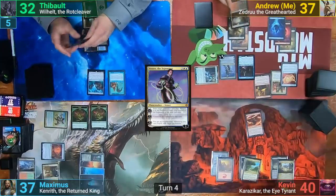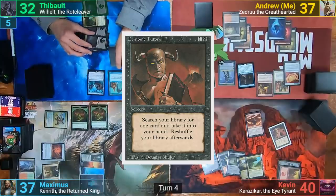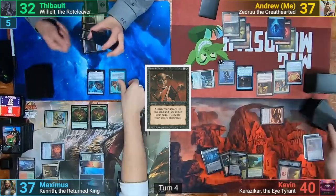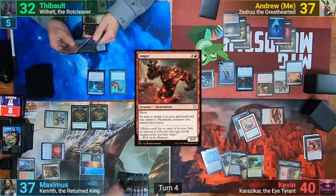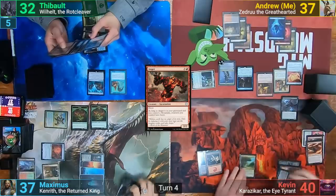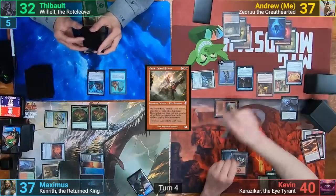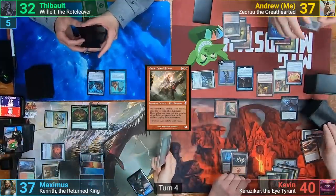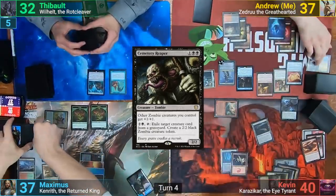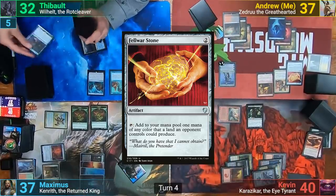Kevin doesn't get an Oath trigger sadly, and instead plays a Blightstep Pathway in his main phase. He casts a Demonic Tutor to find a card, then activates the Chandler discarding Anger and exiling his top 2. He sacrifices the Chandler to the Tower making 2 black mana, and uses it to help cast Itali. Itali has haste because of Anger in his graveyard, and Kevin swings the Dinosaur Adventurer. We all exile our top cards, hitting 3 lands and a Cemetery Reaper, which Kevin casts. Kevin then blocks, and in his second main phase casts Felwar Stone from exile and passes.